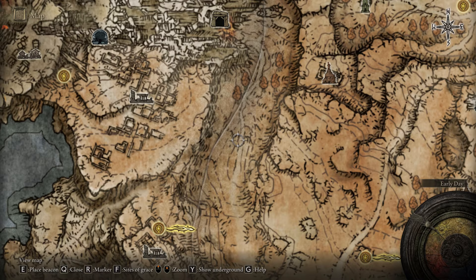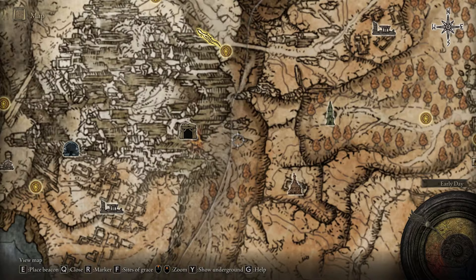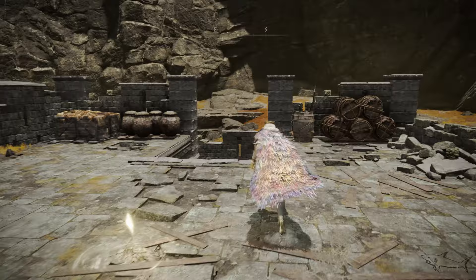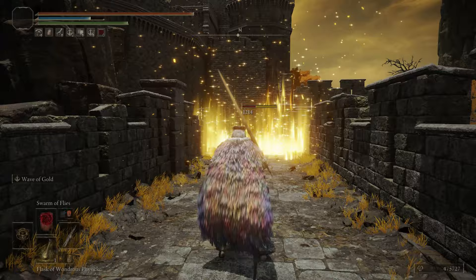From the Grand Lift of Dectus, go straight north and then go to this valley that I'm showing you right now on the map. Take the main road through the valley until you find the Shaded Castle, and go on the right side of that Shaded Castle until you find the Shaded Castle Ramparts. It's a pretty easy location to reach if you just follow every step. We're going to start the journey from this location because the painting is quite close — go on the left side, right here, on the exterior of that Shaded Castle.